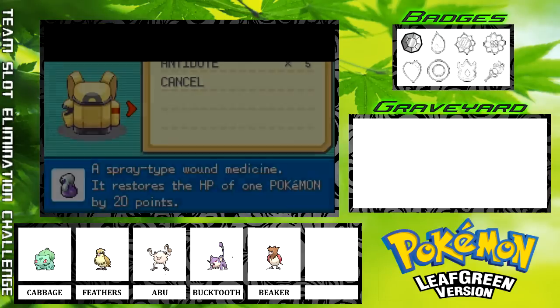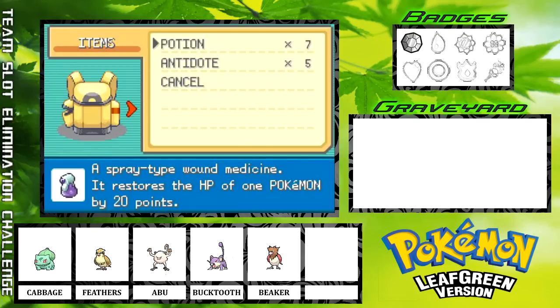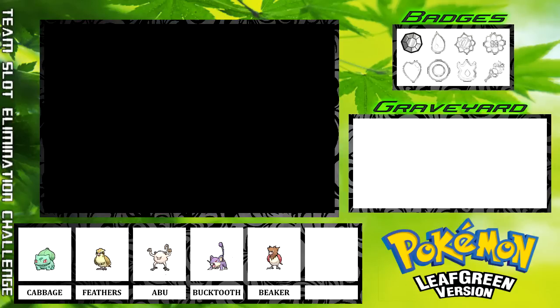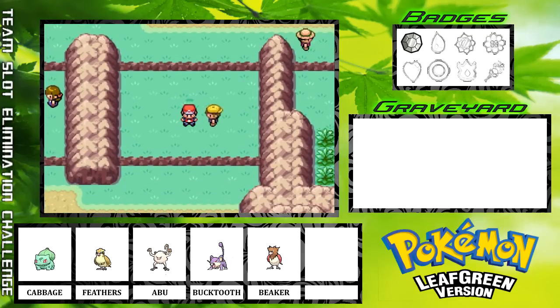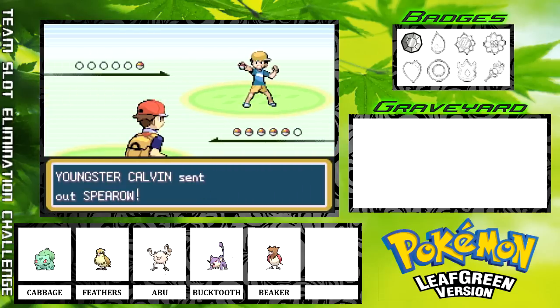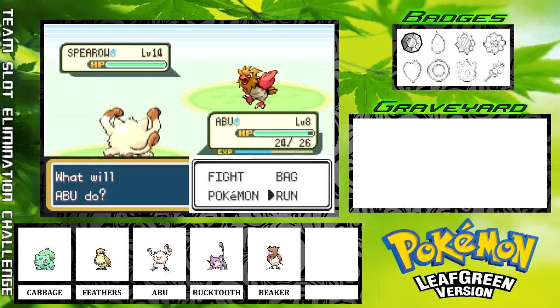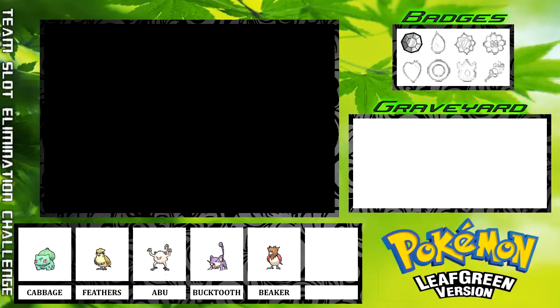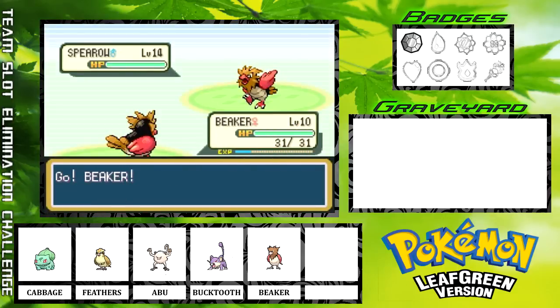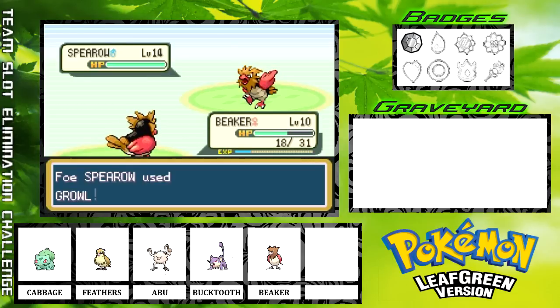Let's drop a Potion on Cabbage and a Potion on Abu. I am gonna fight pretty much all the trainers I come across because my OCD basically says that I have to — it seems just wrong to not fight them. I definitely do not want to take on a level 14 Spearow with Abu; that is just going to be a terrible idea. This is just a bad matchup for me, period. I do have a pretty good number of Potions though, so that's good at least.